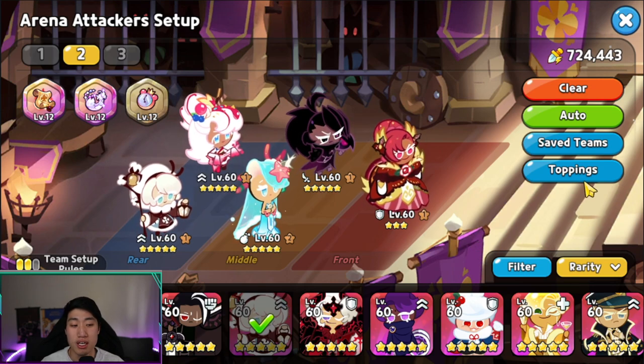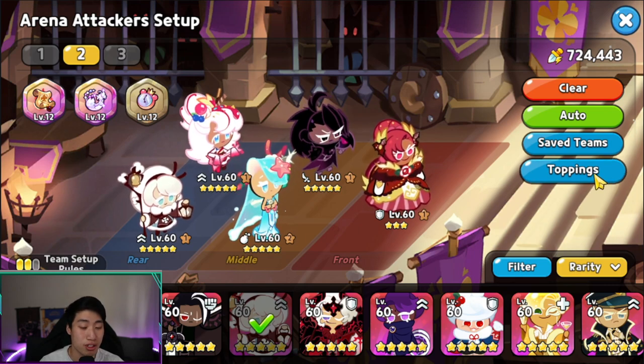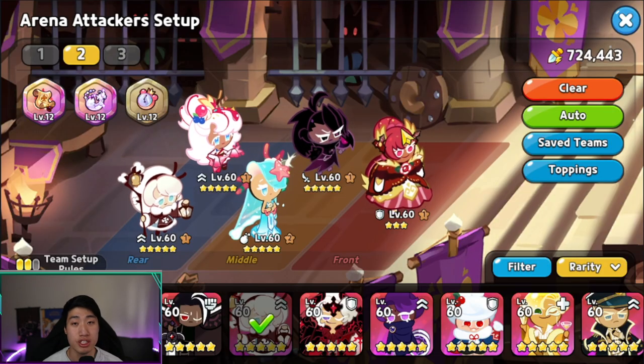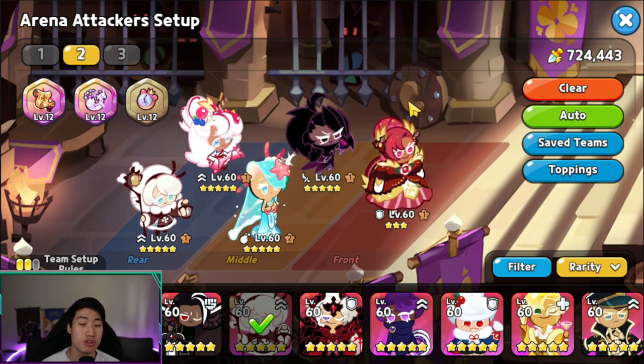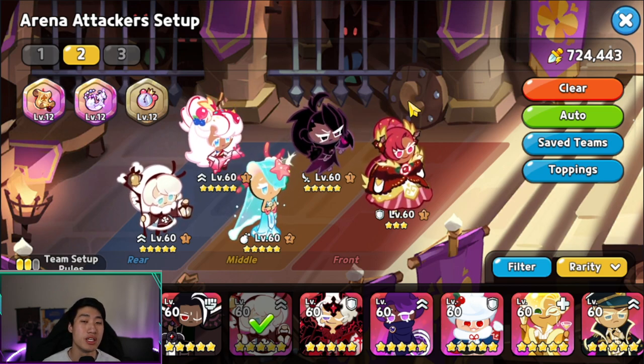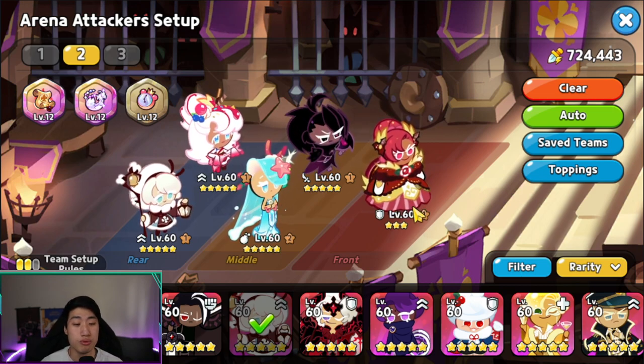I'll try using Black Raisin in place of Frost Queen in a regular team and see how well she does at the Master level. Black Raisin is best when you can group enemies together to maximize her area damage and crit. However, grouping enemies in the arena is pretty hard unless you run someone like Kumiho in a ginger brave comp, which I'll try out later.